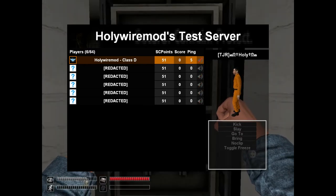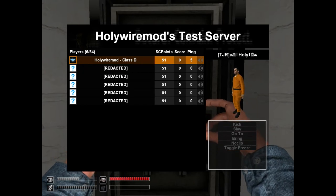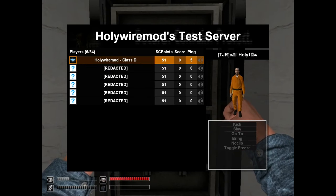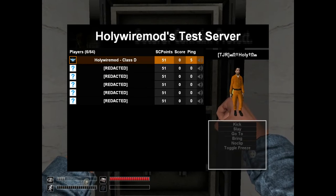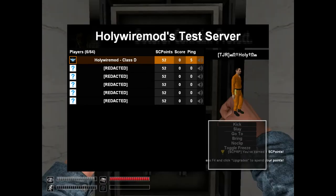If we click the mute button, it's going to mute whoever we have selected. Now on the right-hand panel, we have the actual name of the player — that's just to help the moderators and administrators on the server, in case somebody uses their RP name to change their name and try to avoid getting punished.